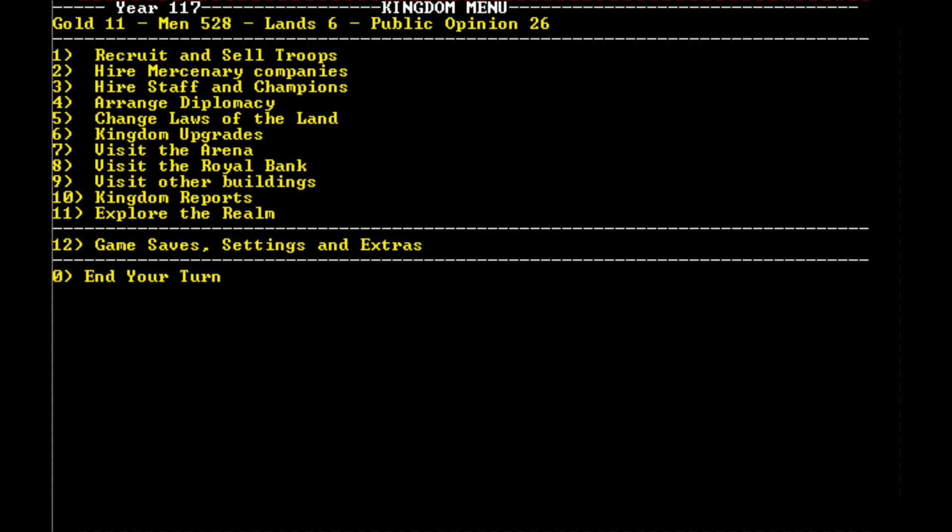Hello ladies and gentlemen, welcome back to War Sim episode 4. Last time we left off, we had been stepping all over the rebels. We got two really lucky large sums of gold from nobilities dying and leaving their estates to us, and we managed to use that gold to purchase more men, which we used to fight the rebels.